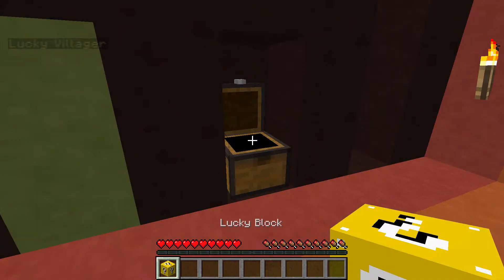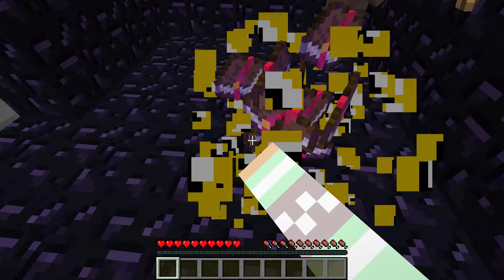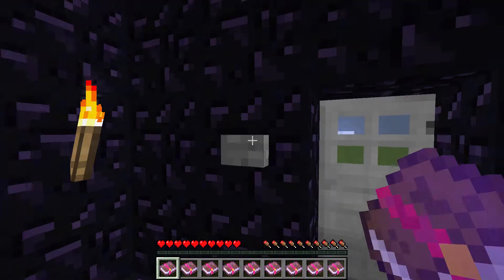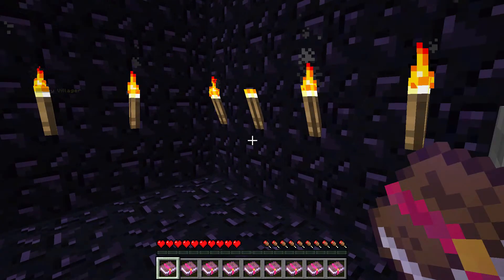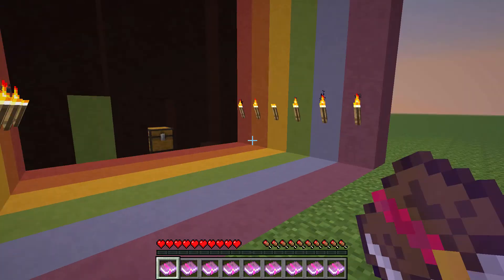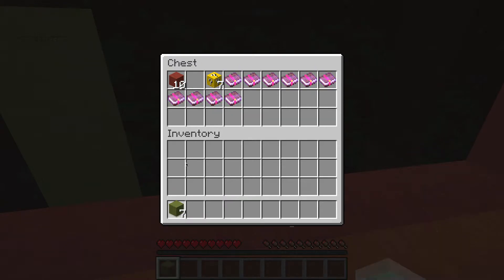I'm kind of guessing already that I'm going to be lucky, but let's see. I feel like all these are going to spawn in Lucky Villagers. Oh my goodness, I'm lucky again — look at all that! I wish I was this lucky in Survival Minecraft. Even if it was an extra Lucky Block, I'd still get something bad. So that was lucky. I think I'm going to put all these enchantment books in there.